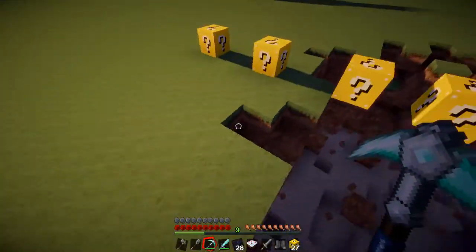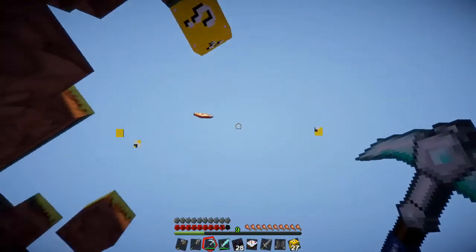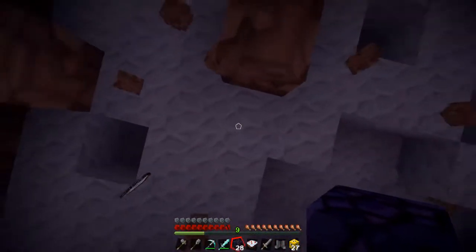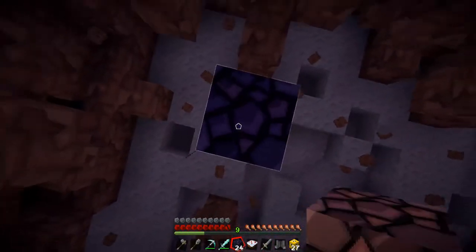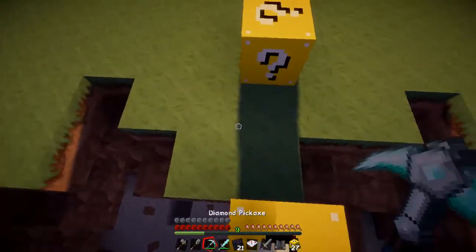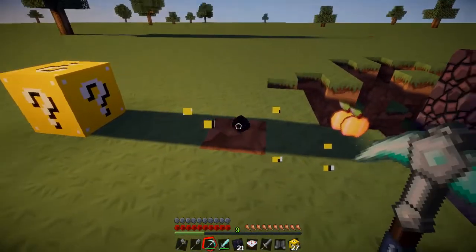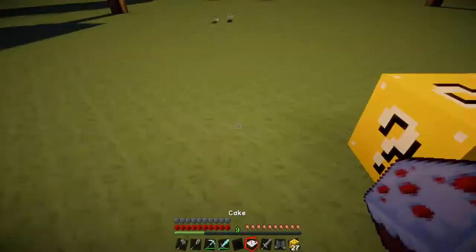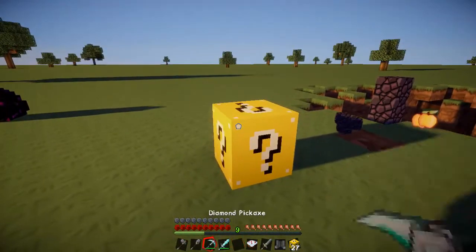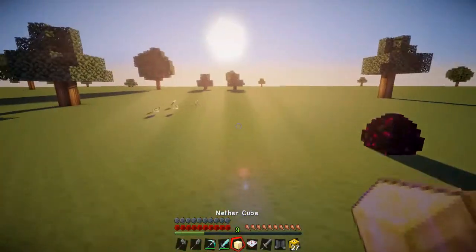I'm going to take this pork — and yes, I know that was steak not pork. Another cake — they don't stack, do they. We'll use this obsidian; it's not like we're going to be going to the Nether anytime soon. These blocks, I don't think they can be crafted as far as I know. Oh, a dragon egg — that's always good because there's only one of those in vanilla Minecraft.